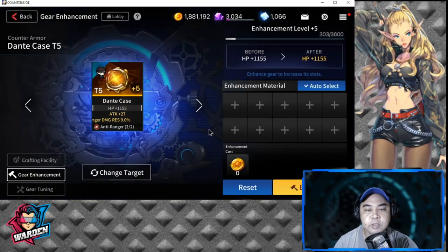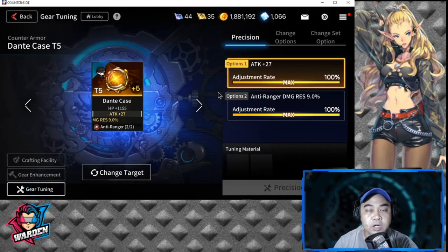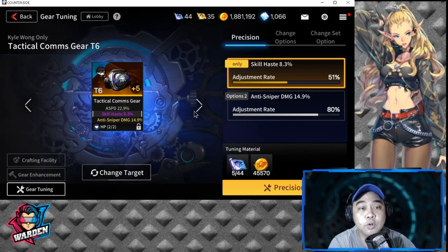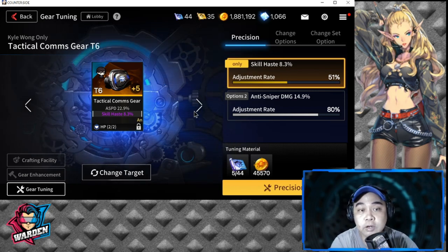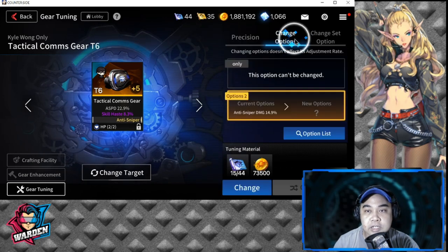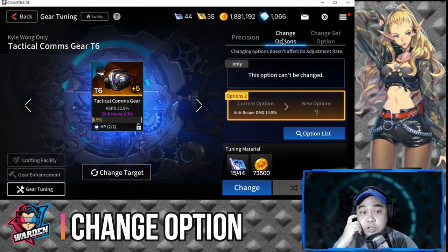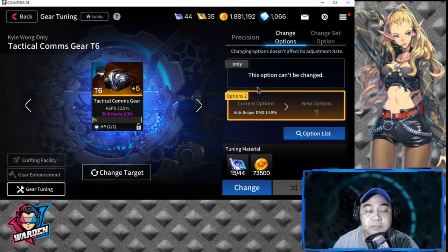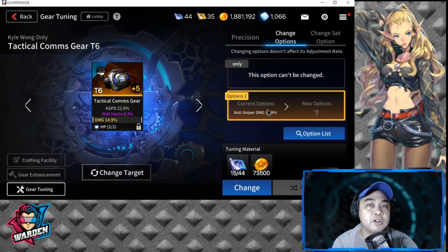Let's go to gear tuning — it's on the bottom left side. For Kyle it's already maxed, so let's look for a gear that hasn't been maxed. For his Tier 6 special weapon, the stats haven't been maxed yet. Under 'Change Options,' if a stat is purple it cannot be changed anymore, but if it's yellow you can still change it.